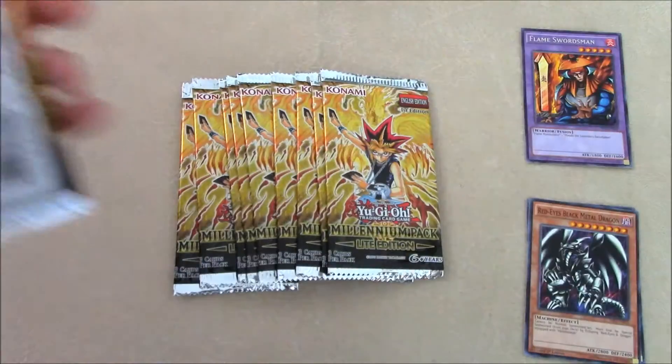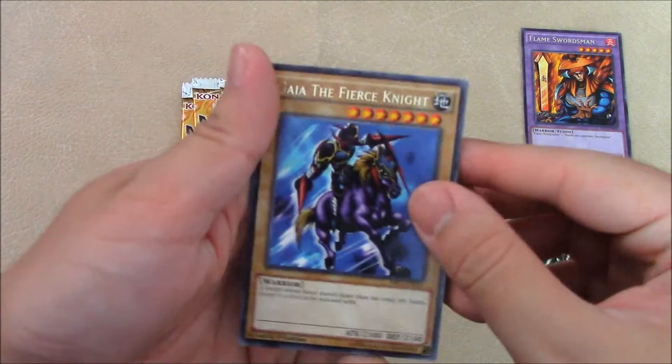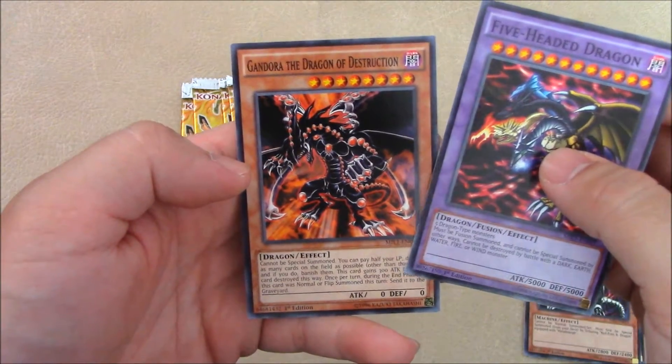Let's go with pack number two. Well, got two rares in a row at least. We got a Gaia the Fierce Knight alternate art, a Five-Headed Dragon — always cool to get — and Gandora the Dragon of Destruction.